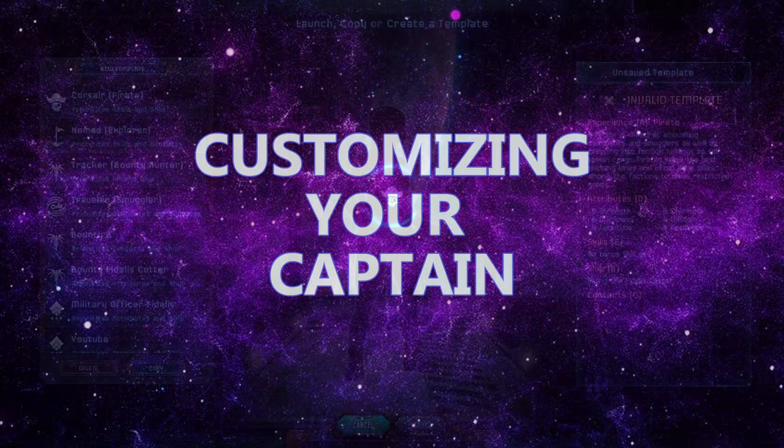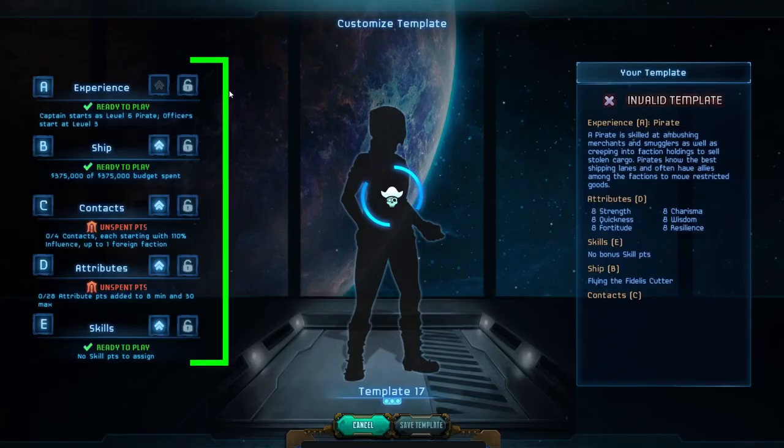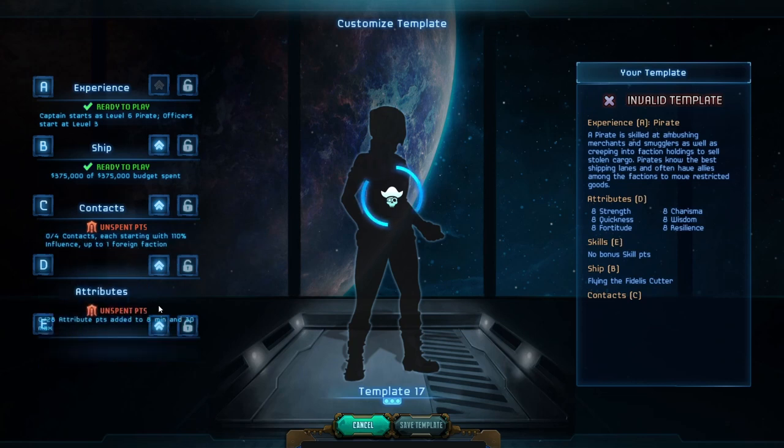Star Traders has a really neat way of handling captain creation in that the different aspects are ordered in a ranked list. Pushing an aspect up or down the priority list grants it more or less impact at the start of the game.